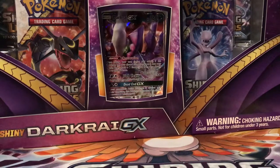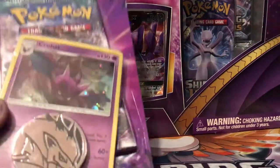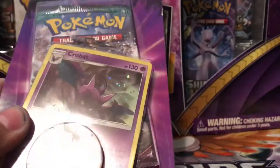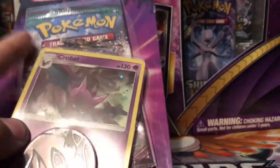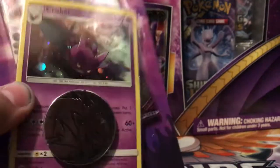Also, since we're kind of going with Darkrai and Shadows and stuff, we also have a blister pack with a pack of Guardians Rising, a Crobat, and then a coin.